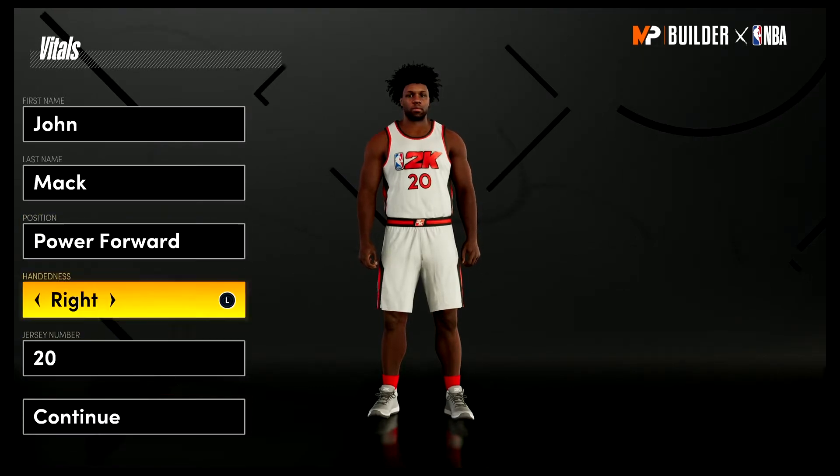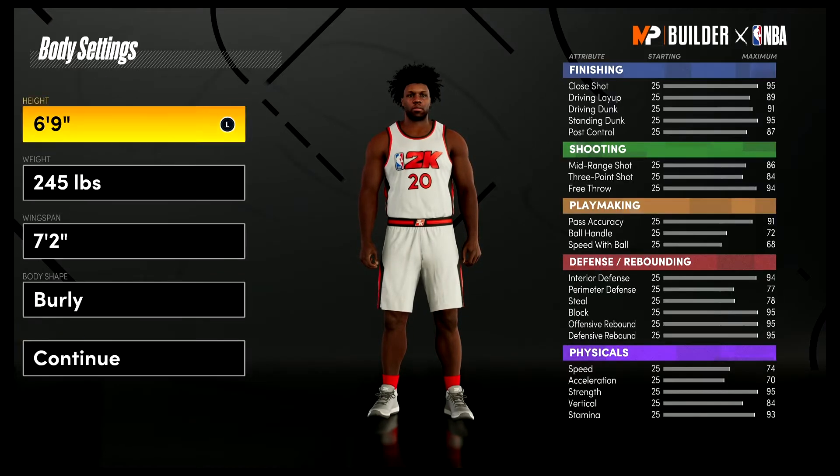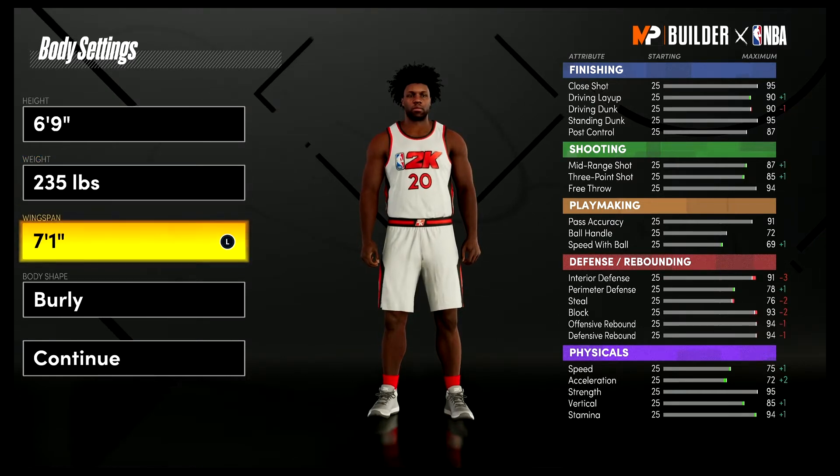This is gonna be power forward — hand doesn't matter. Jersey number also doesn't matter; I just chose 20 because that's the number he wears for the Hawks. For the body settings you're gonna leave him at 6'9". For the weight you're going to bring him down to 235 — that is his actual height and weight — and for the wingspan you're going to bring it down to 7'1".